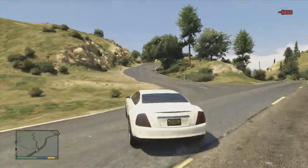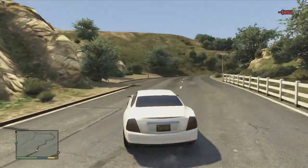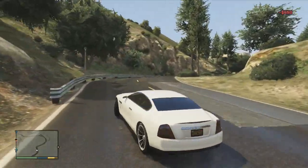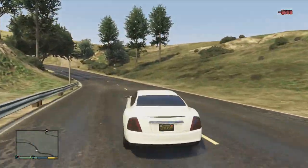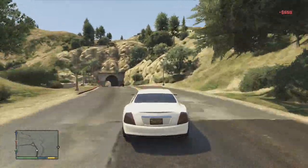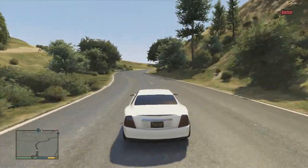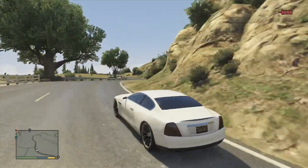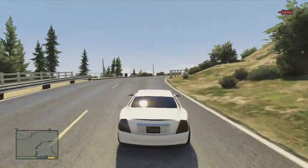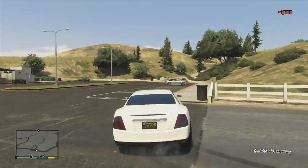It doesn't have to be 110% about grip the whole time, because a lot of people get obsessed with that and let it dominate their opinion on a car. When you actually go in to try this car for the first time, you have to go in knowing it's not going to be the fastest in a straight line and it's not going to be the grippiest around a corner, but it's going to be fun. I'm not sure why that icon in the top right is showing negative $650 endlessly — it should have gone away by now.